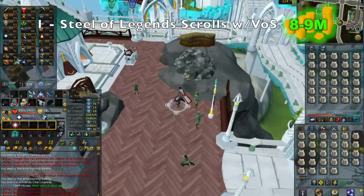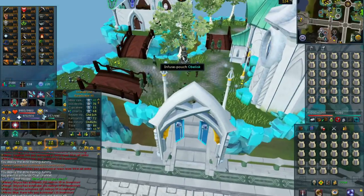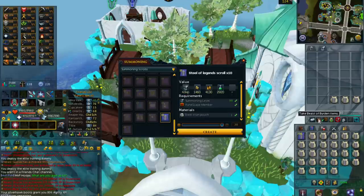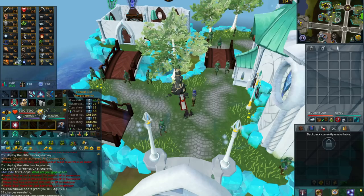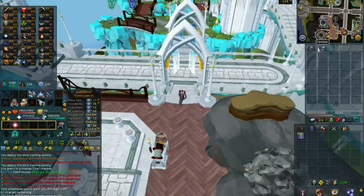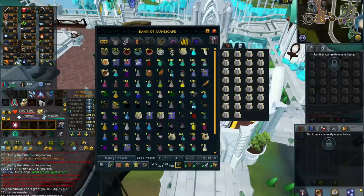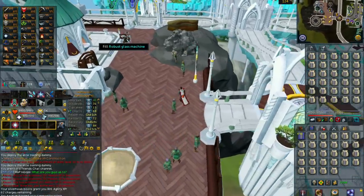Moving on to number 1, we have making Steel of Legends scrolls during the Amlodd Voice of Seren. With this method you can make around 8 to 9 mil per hour, depending on the price of the Steel of Legends scrolls and the Steel Titan pouches. You'll want to buy Steel Titan pouches off the Grand Exchange and run from the bank to the summoning obelisk in Prifddinas during the Amlodd Voice of Seren, because this allows you to make 2 extra scrolls for every pouch — so instead of 10 scrolls per pouch, you'll be making 12.